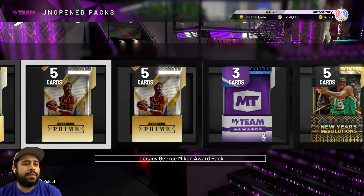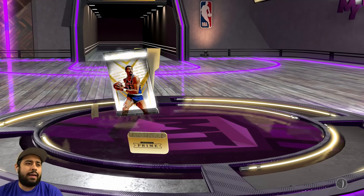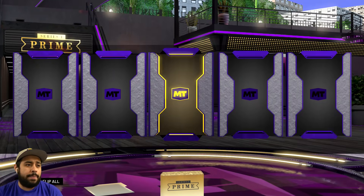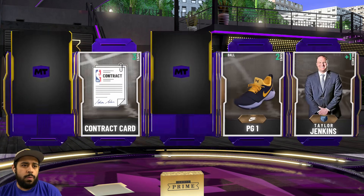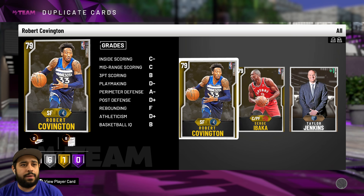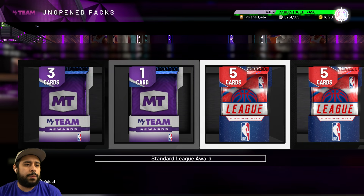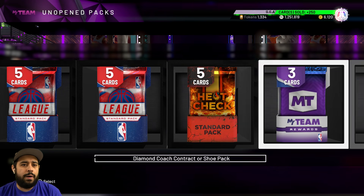I'm going to start off with the Will pack since I have a lot of these. Let me get a nice Wilt Chamberlain, let me get a pink diamond. We get some gold and we do get contracts, which I'll save — I finally made room. Usually I have to send them individually, but for the most part we're going to be quick selling a lot of this stuff.